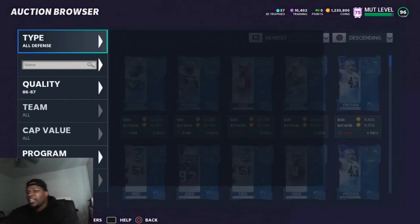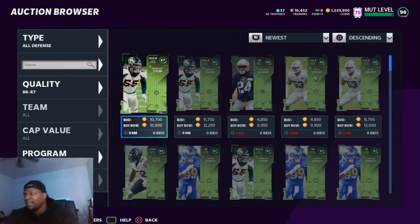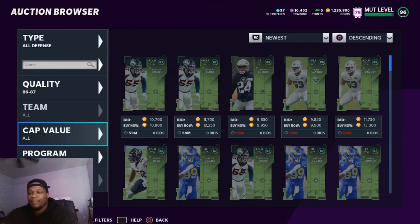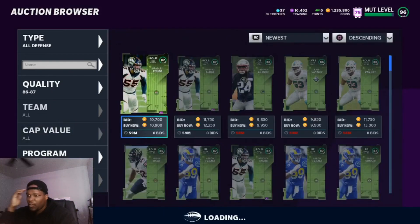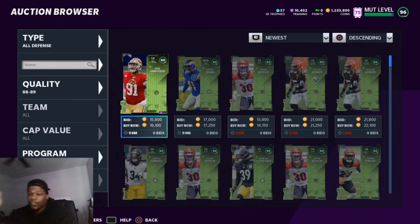Another decent filter is the Team of the Week players. These players are coming into the game super fast and leaving fast. You can make a lot of profit sniping these 87s and 86s because their value goes up depending on what cards and sets are valuable in the game. It's always a filter you can hop into and make some coins.